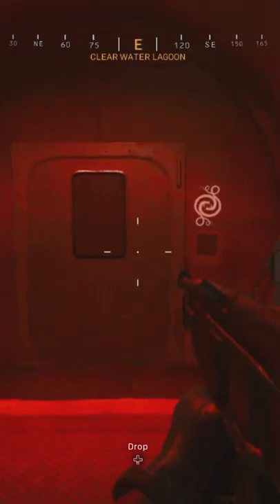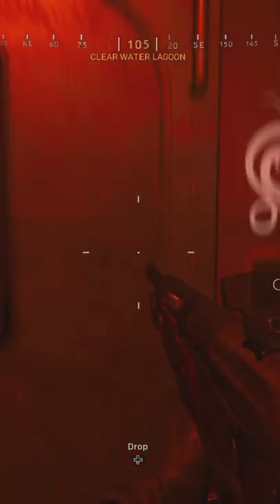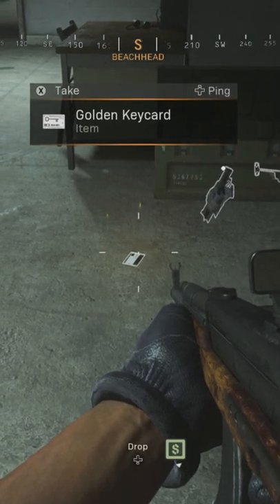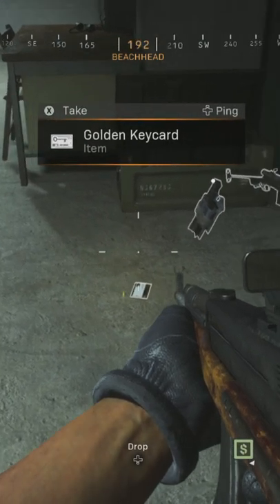There's a bunch of locked doors in Warzone on Caldera, and you can only access them with a golden keycard. The golden keycards are pretty easy to find — just keep opening loot boxes until you come across one.